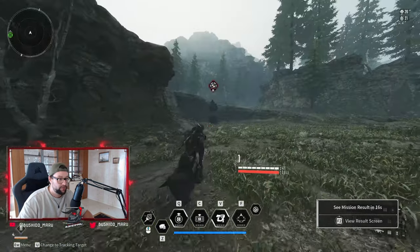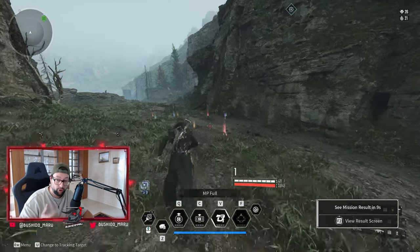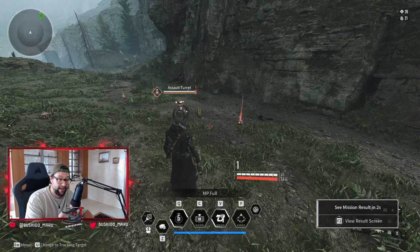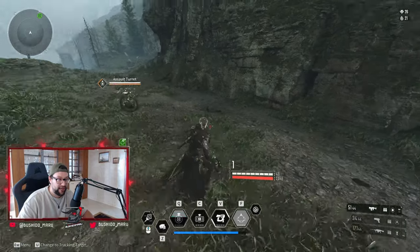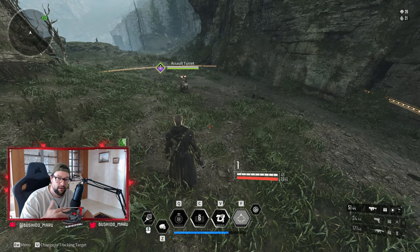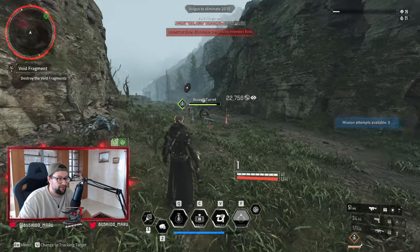Another trick is if you use your ultimate ability to blow up your turrets. When you use your ultimate, it's going to blow up the turrets you have. But what you get from that is if you put another turret after that, it's already going to be enhanced, so you don't have to shoot it. In between fights, you can use your ultimate and then already have an enhanced turret out there.